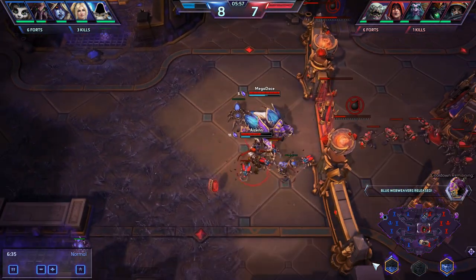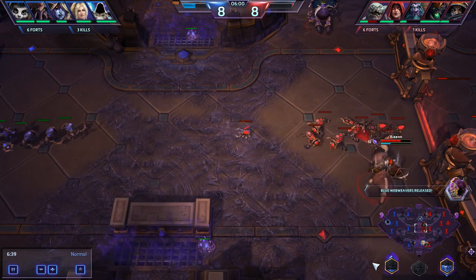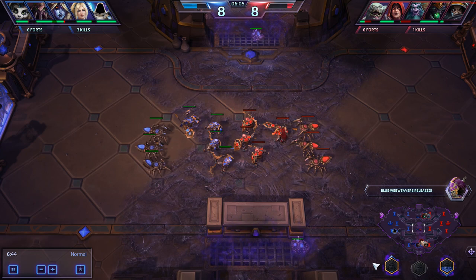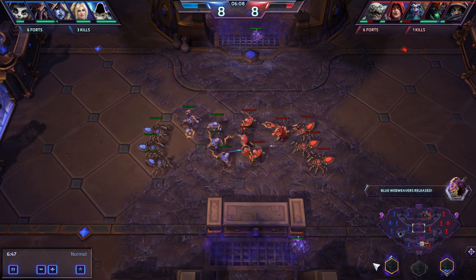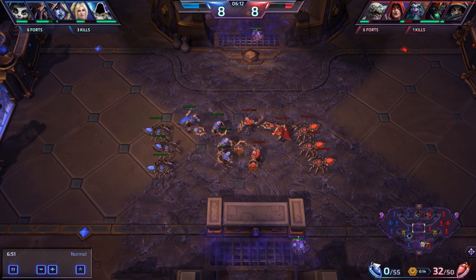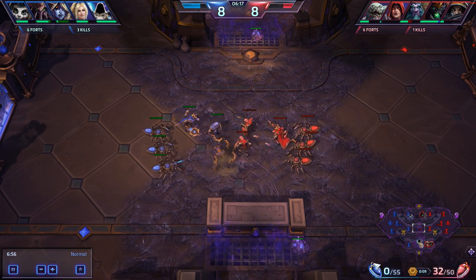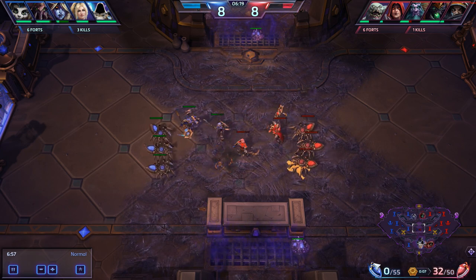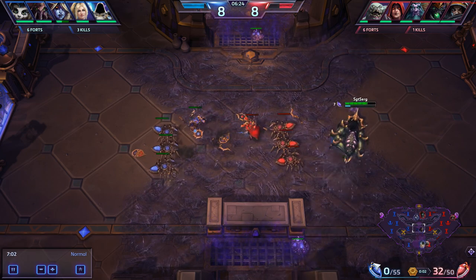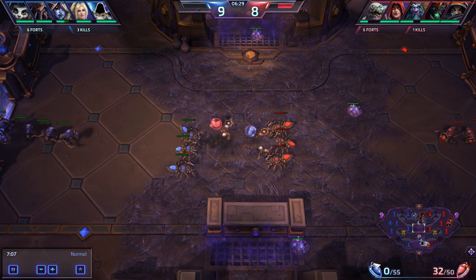That also means that if someone on your team dies and he was the only person in that lane, and you're currently in a lane with another person, you should rotate down there and cover that lane until your teammate respawns and comes back. Maybe he made a mistake by overextending, but if you see an empty lane and you decide to leave it empty, you're not helping your team catch up. Now, there are exceptions to this rule for more advanced players. If you're doing some really coordinated shenanigans, then maybe you want to opt for that. Or if you see that the enemy team has left a lane empty, then you know that you can afford to also leave a lane empty and still be on par with them.